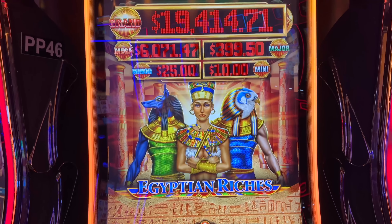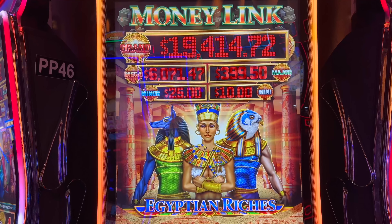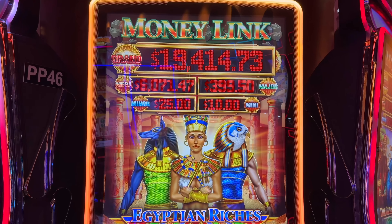What's up, you freaks? Potawatomi Hotel and Casino. Look what we're playing. We're going to play some Egyptian Riches Money Link with a massive mega of $6,071.